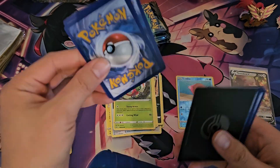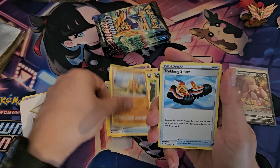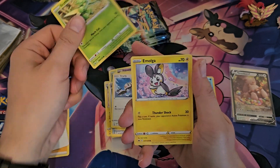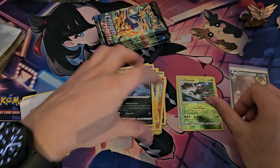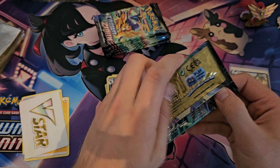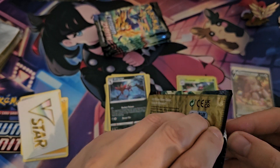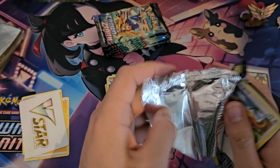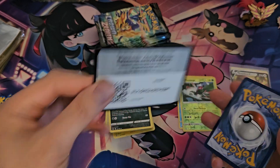V-Star marker — great. Boom, Aaron, Regieleki, Starly, Cufant, Emolga, Youngster, and nothing in the back — another reverse. All right, three packs in, one hit so far.